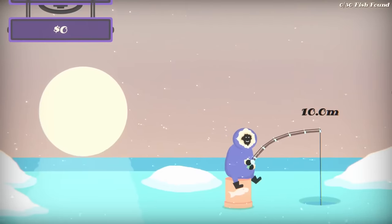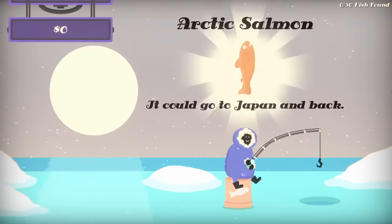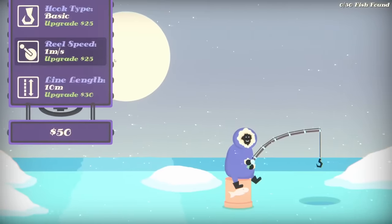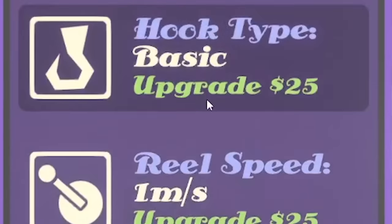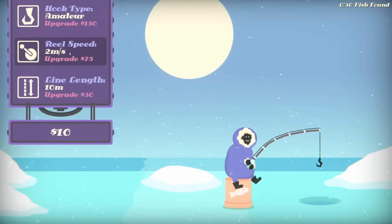So again, we just wait for another bite. There it is. Pull her up — and we have a fish, an Arctic salmon. So grab that. That gave us 50 quid. I might upgrade my hook type to try and catch some better stuff, and maybe my reel speed to make it faster.